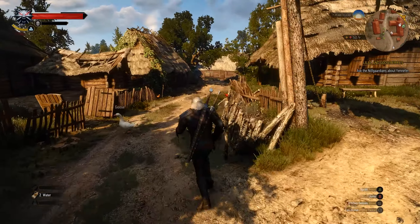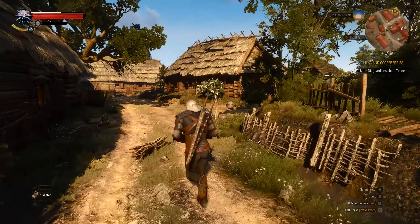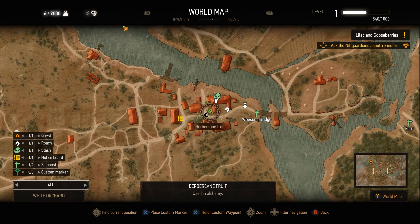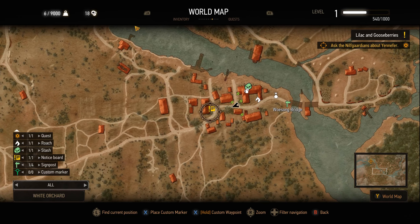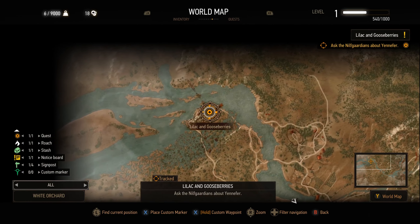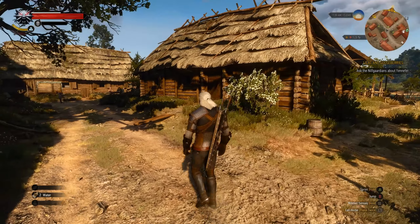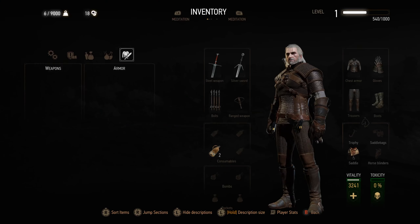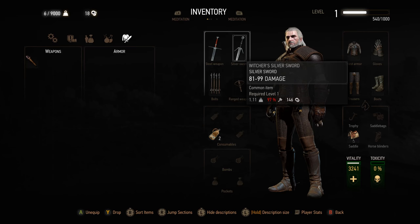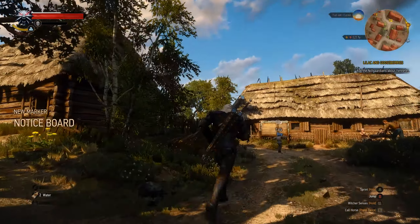Welcome back to The Witcher 3 Modded Edition. We're still in White Orchard, trying to orientate ourselves, so let's have a look at the map. We have something over here - a notice board where we can find additional quests - and we also have the main story quest, Lilac and Gooseberries. We need to ask the captain, but for now there's nothing in the journal, which I love when you start a game from scratch.